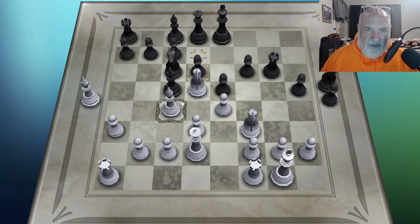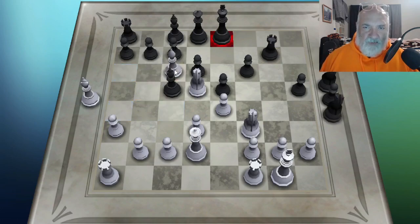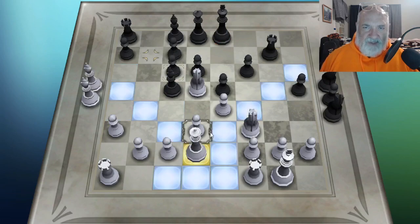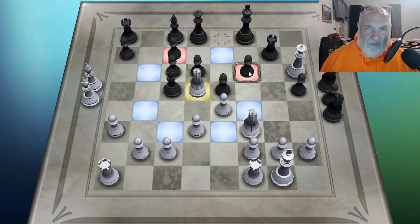Two pieces, not much I can do actually. So let's go ahead and take his knight — I'd like to get his knight. I see the knight as the most powerful piece on the board, and not everybody thinks that way. Now I have two pieces on this pawn and he only has his queen. He moved out of the way — that's odd.